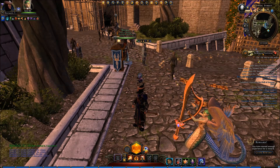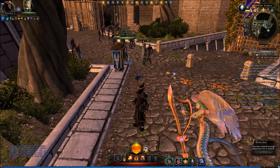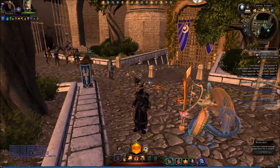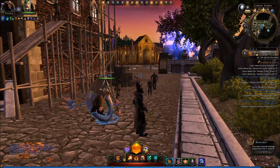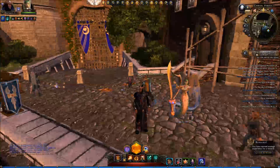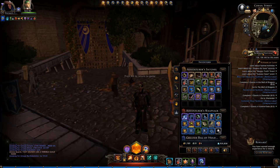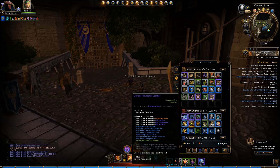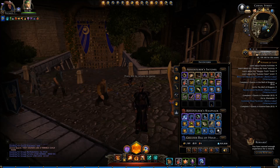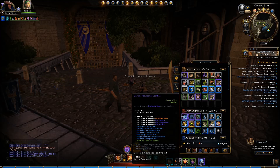Hey, what's up fans of Neverwinter! Thanks for coming back to By the People. I'm hanging out by the mailbox in Protector's Enclave. It's a little bit of a slow night for me — not really sure what I want to do. I thought maybe I'd open some lockboxes. I have ten set aside here and some extra enchanted keys laying around. Maybe we'll get something good. Let's try it out and see what happens. Let's go.